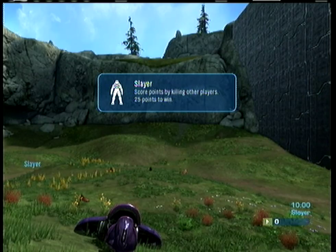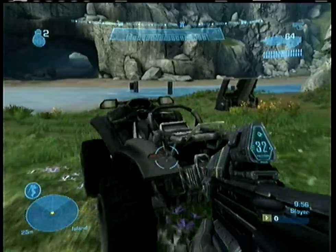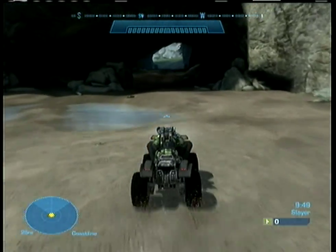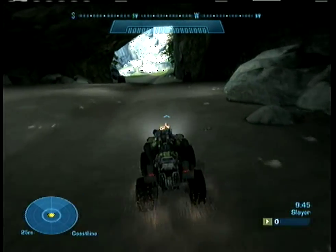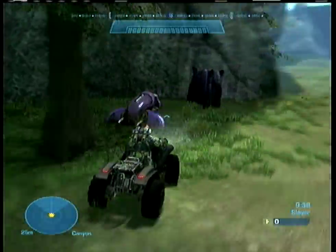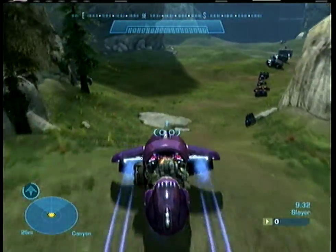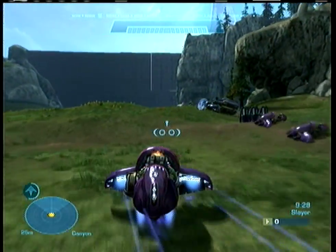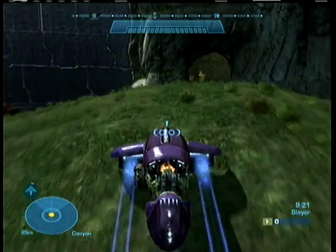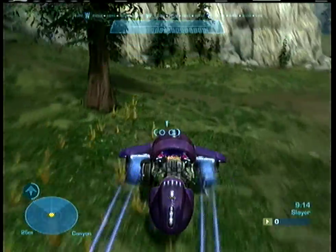Hey guys, so you've probably already seen the tour of my other two maps, but they didn't have commentary. I decided to do commentary on this one because it's a remake of my favorite custom edition map, Extinction. I called it Obliteration. I timed how long it takes to get from one side of Forge World to the other versus Extinction side to side — Extinction is roughly twice the size of Forge World, so there were some serious limitations for this map.